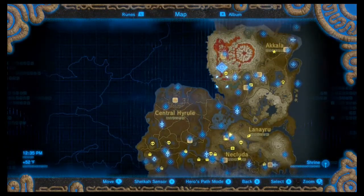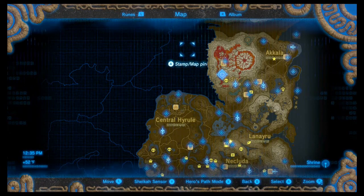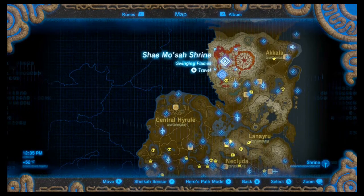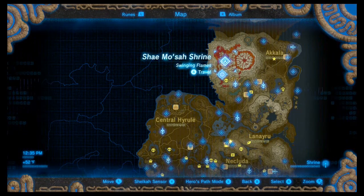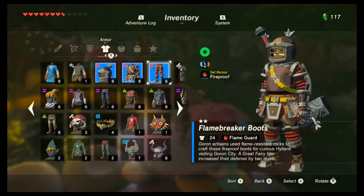I was thinking we could go over here, because technically this is where Hetsu is, so we can go ahead and finally get the upgrades. But I think we might as well just go ahead and go here - just do the Divine Beast and knock it right out. There are a couple shrines we've missed along the way, but I didn't want to go looking for them until we had the Flamebreaker armor, because that makes life a lot easier.